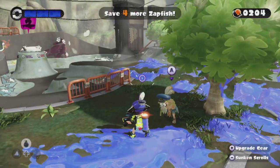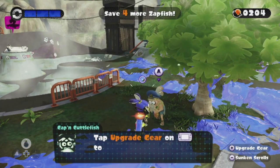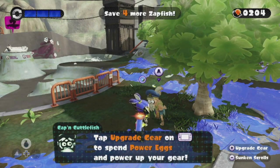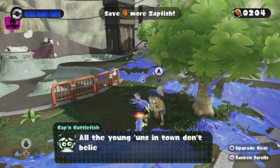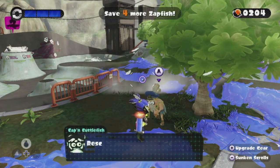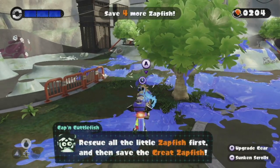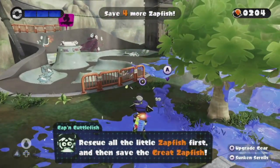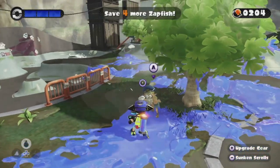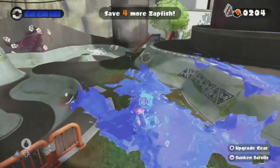Hey Cuttlefish, how you doing? You can tap revealed kettles with the gamepad to super jump straight to them, and upgrade gear with the power eggs. You can tap on the world map to go level to level. Are you part of the Blue Man Group, Cuttlefish? Because you're blue. You can actually shoot Cuttlefish with your ink and he's just like 'Why are you inking me, man?'